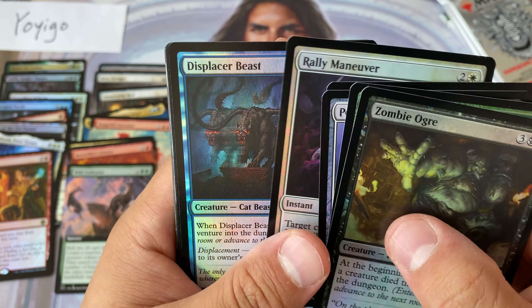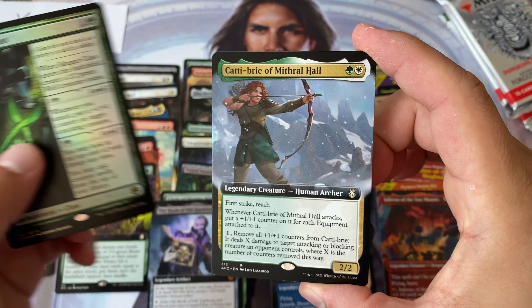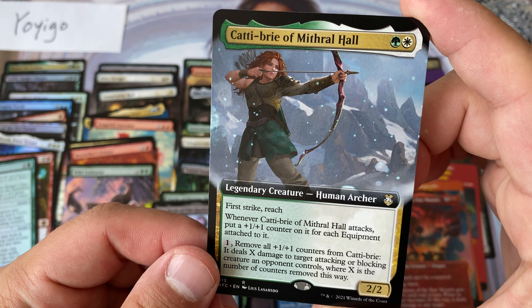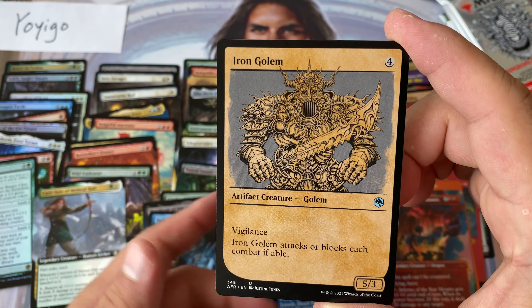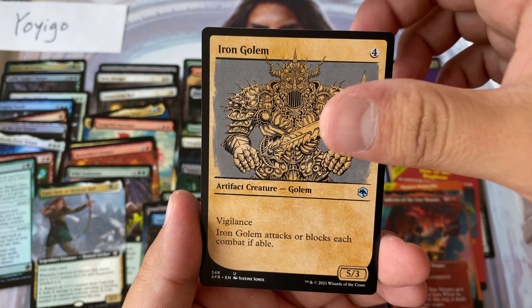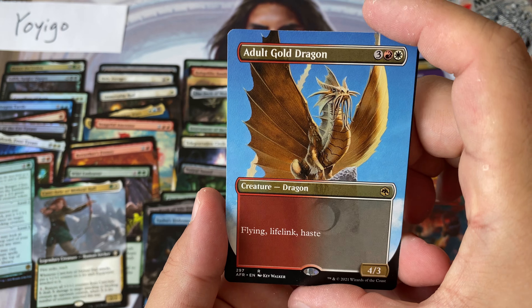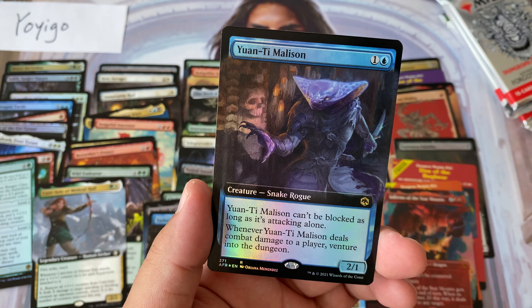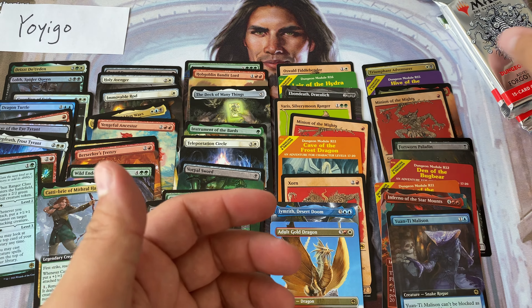Four more packs — we got some more dragons. Maybe there should have just been more dragon tribal in this set, like super dragon tribal — that could have helped. Ranger Class, the oppressive two-drop. Caddybrie of Mithril Hall — didn't even realize that was a card in the set. Tasha's — yes yes yes. Iron Golem.